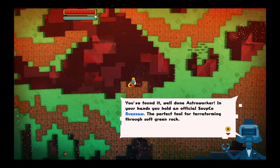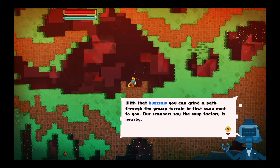You've found it. Well done, astro worker. In your hands you hold an official Soup Co. buzz saw — the perfect tool for terraforming to a soft green rock. With it, you can grind a path through the grassy terrain.